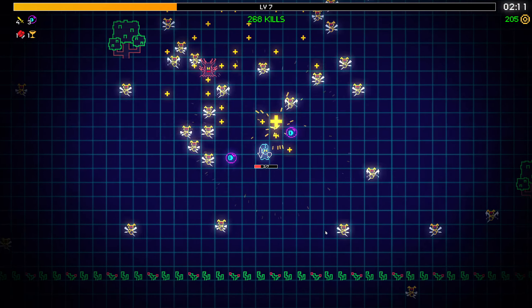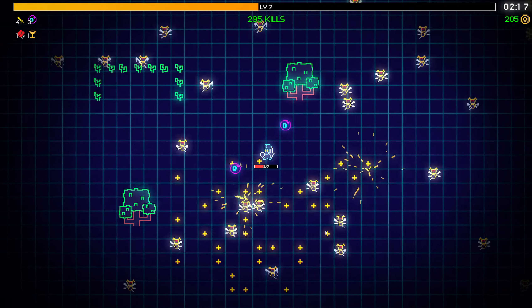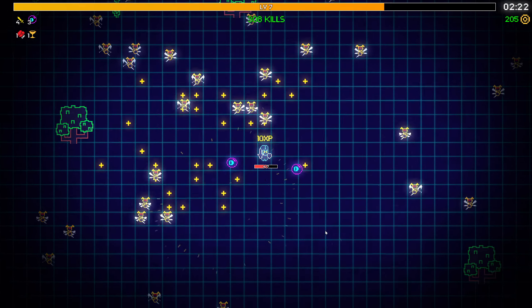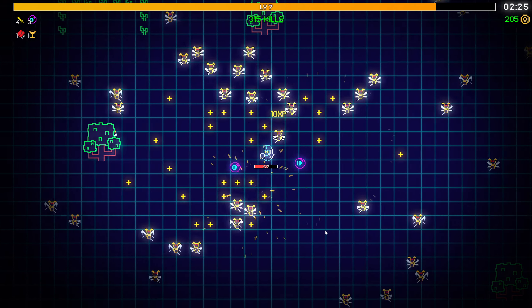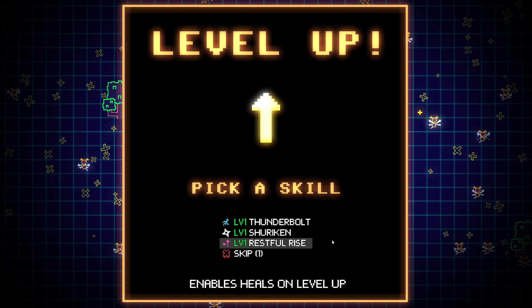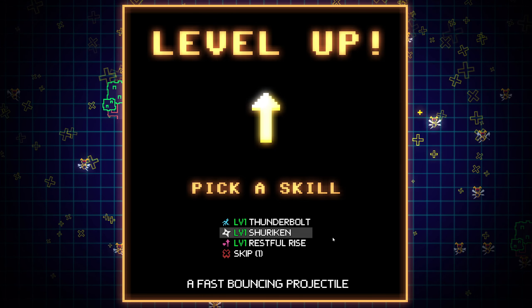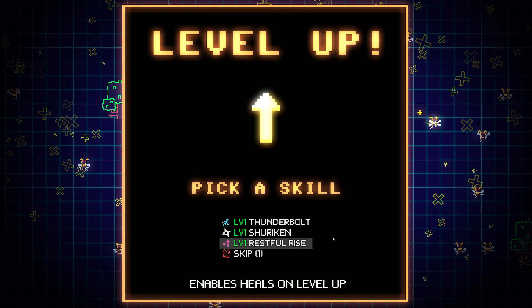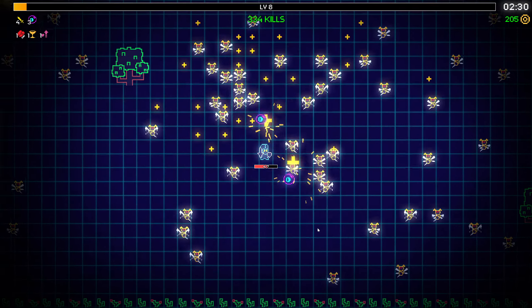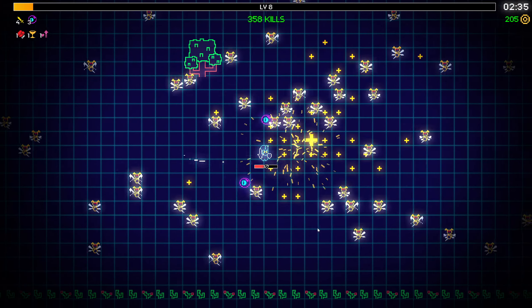Actually don't hurt me. Yeah, the sword's attack pattern is a bit hard to deal with 'cause it's only to the sides. Enable heals on level ups. Best bouncing projectile - that could be useful. Let's get enable heals on level ups.